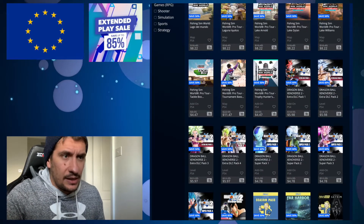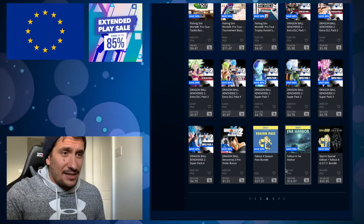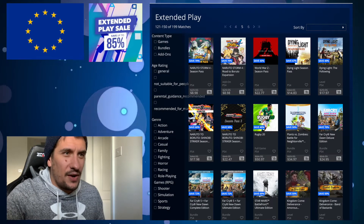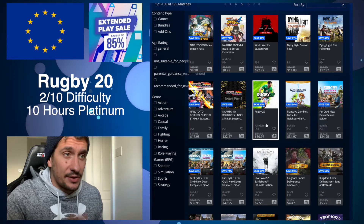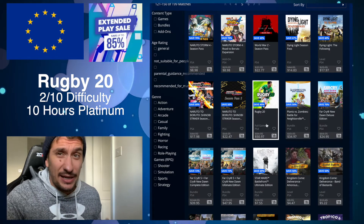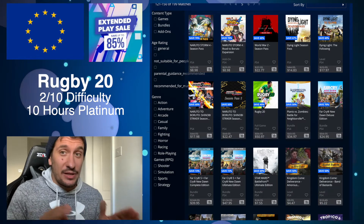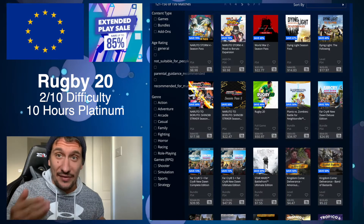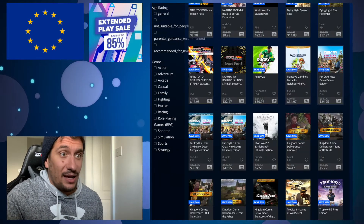Fishing Sim World I'm pretty sure doesn't have a platinum. Dragon Ball Xenoverse is a pretty challenging one. Fallout 4 is on here, which is a relatively easy plat but does take a long time. It turns out I was completely wrong about this one — it must have been Rugby 19 that was glitched. Rugby 20 is an easy platinum at about a 2 out of 10, but it's going to take you about 10 hours. In previous games you could simulate matches to unlock everything without playing, but this one appears like it'll take a bit longer.